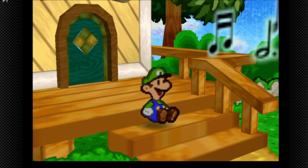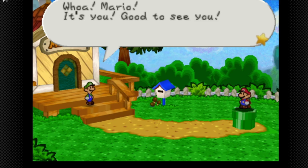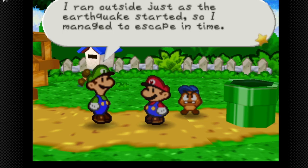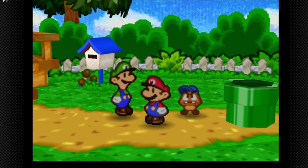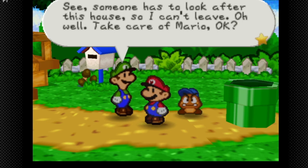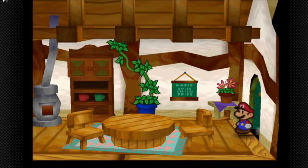Luigi says 'I wonder what my brother Mario is doing right now.' Then: 'Whoa Mario, it's you! Good to see you. You're all right after the castle craziness — I was very worried. I ran but there was an earthquake, so I managed to escape in time.' He's one of the few people in Peach's Castle who made it out before Bowser put it up in the sky.